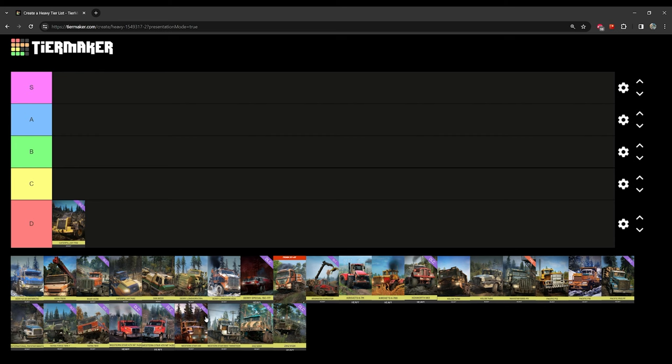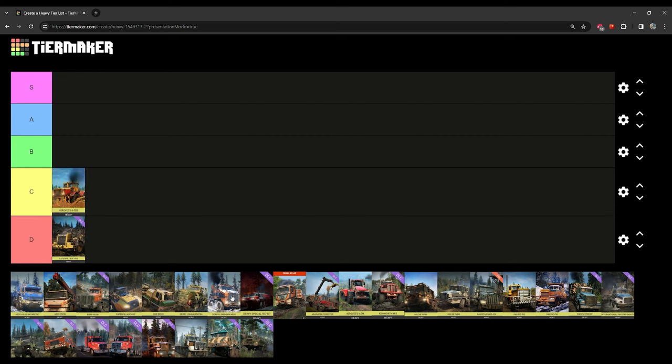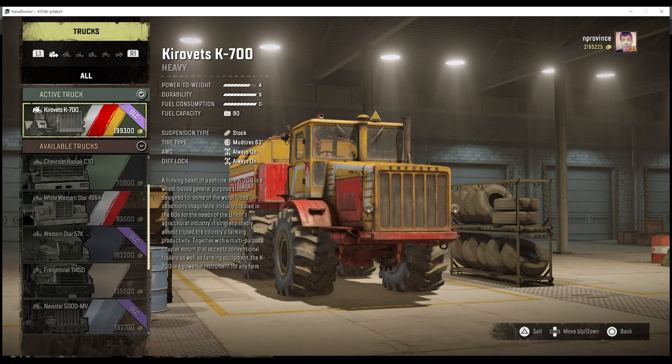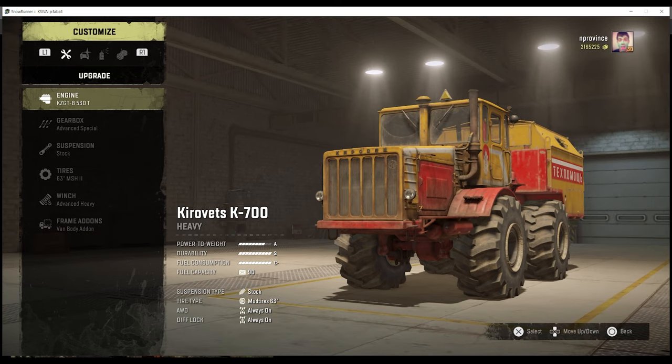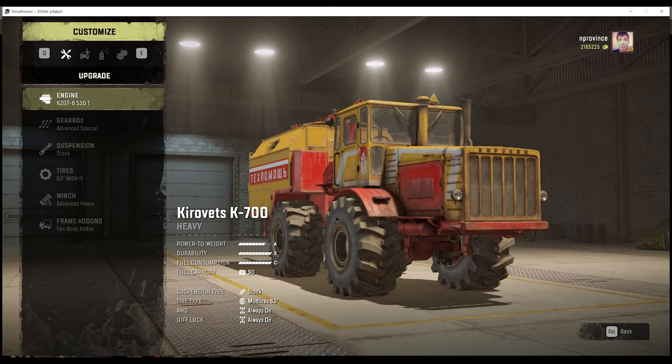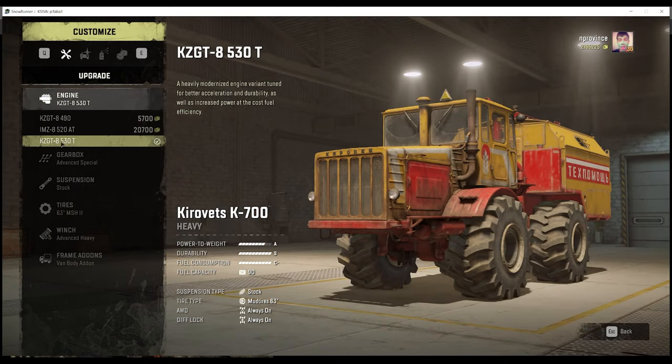Next, something that's changing position: the Kirovets K700. This was ranked higher before but I've rethought both Kirovets tractors. The K700 is an iconic vehicle from MudRunner, SnowMudRunner, and SpinTires — I believe it's one of the only licensed Russian vehicles along with the K7M. Its engine, the KZ GT8530 Tango, is actually 175,000 torque — not 260,000. It's 5,000 higher than the K7M but still not that strong, and the vehicle comes in at 15.9 US tons.